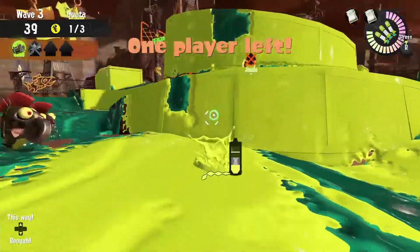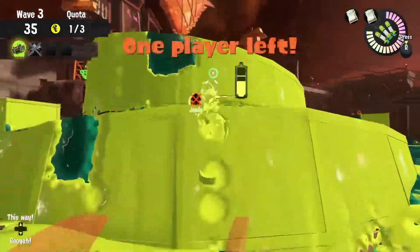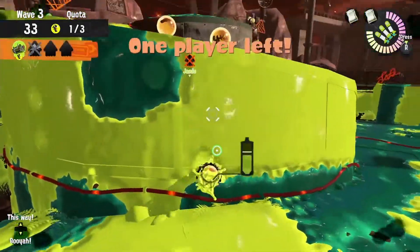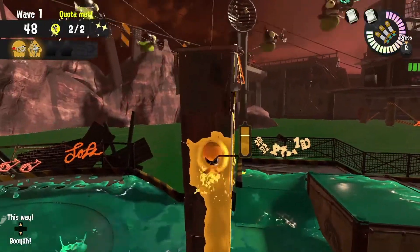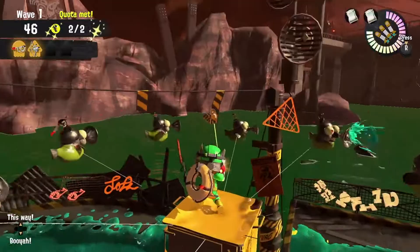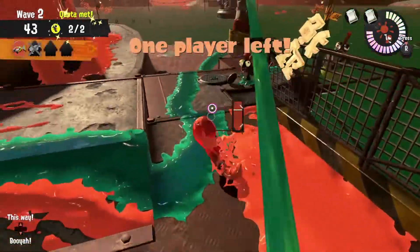Don't forget that you can toss an egg from the shoreline to the top of the tower. And if you need a little extra height on a fish stick, you can hold B to get a squid surge. Also try to use corners to your benefit, but make sure you know what you're doing or else you might find yourself going for a swim.